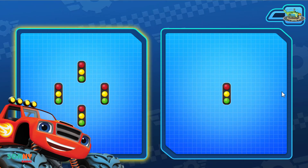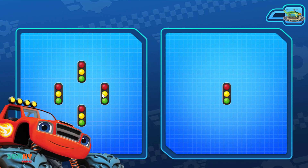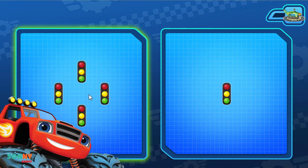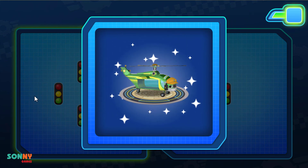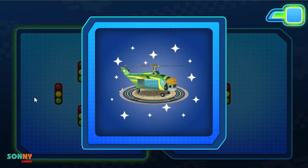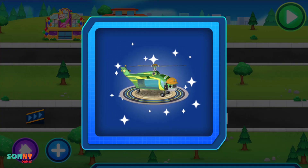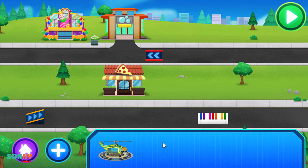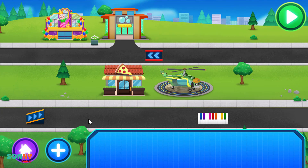Tap the group that has more. Listen closely. Tap the group that has more. Woohoo! All right! Hop in the hubcaps! That's awesome! Swoops! Excellent engineering!